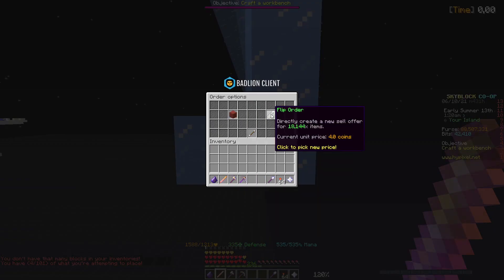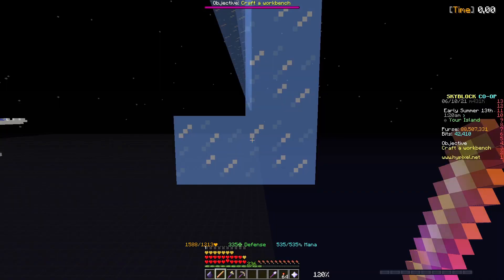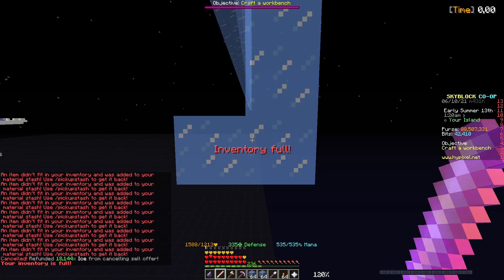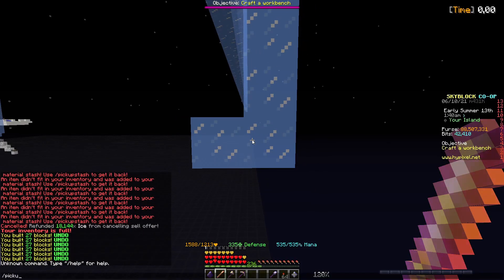Basically, after your buy offer has filled, you can flip that offer to whatever, then cancel the offer — it will go to your stash, and you can access that easily by just typing /pickup stash, or by pressing T on the keyboard and the up arrow.